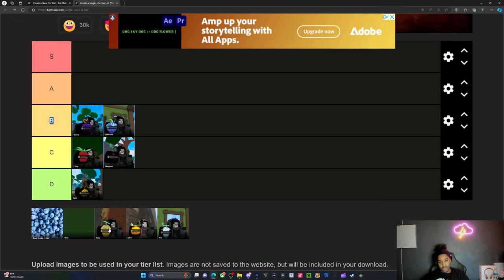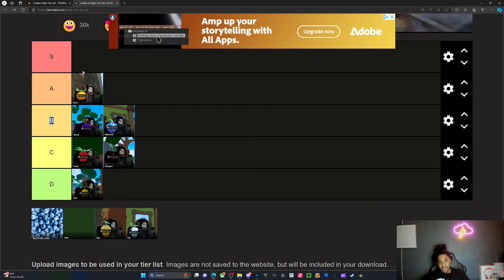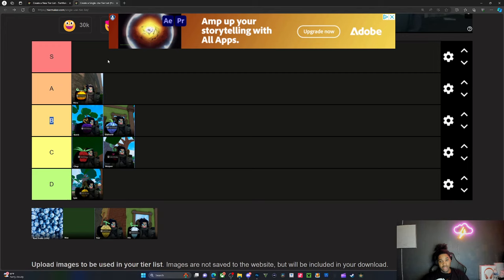Then we have Mera. I don't think Mera is anything crazy, but when you get Hawkeye, Hawkeye does decent damage — from what I've used it's like 25, but I didn't have much stats or much mastery at that time, so it might do more for you.